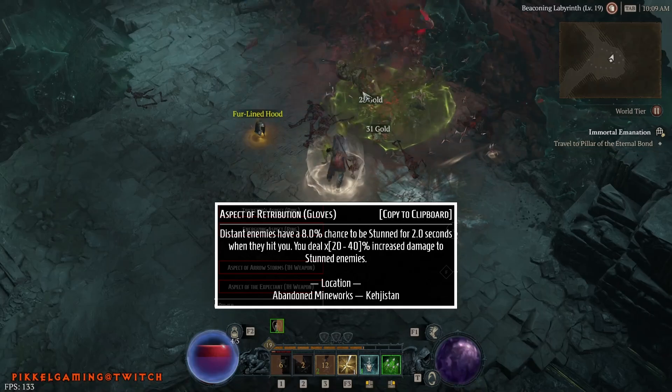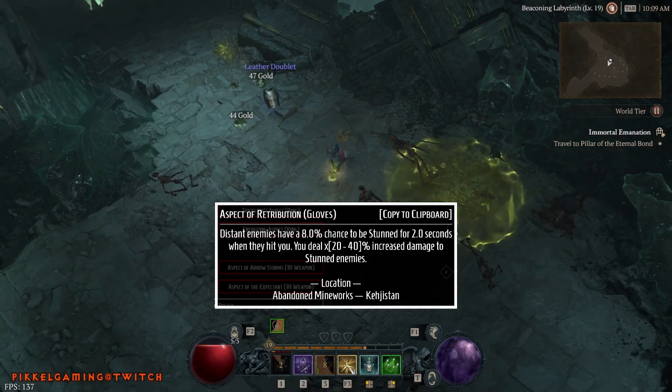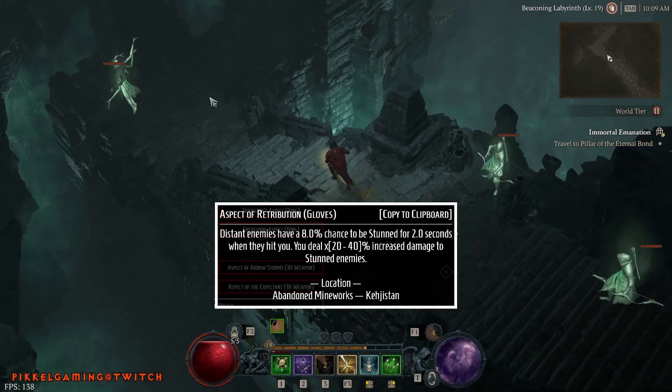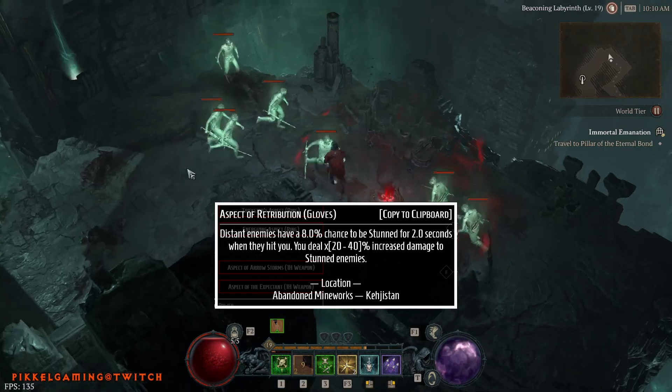Gloves get an offensive: the Aspect of Retribution. Distant enemies have an 8% chance to be stunned when they hit you, and you also deal 20% increased damage to stunned enemies. This is in the Abandoned Mindworks in Kejistan.